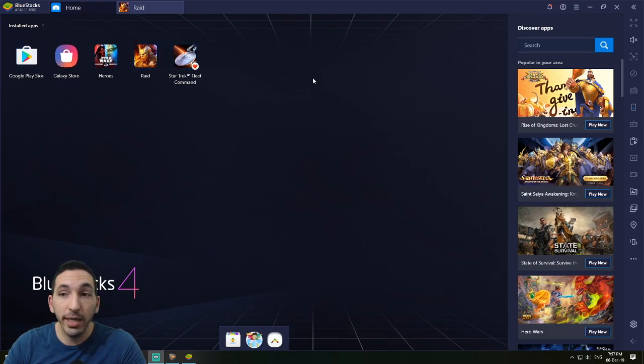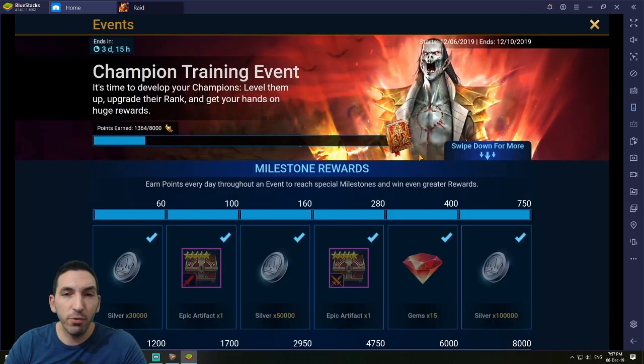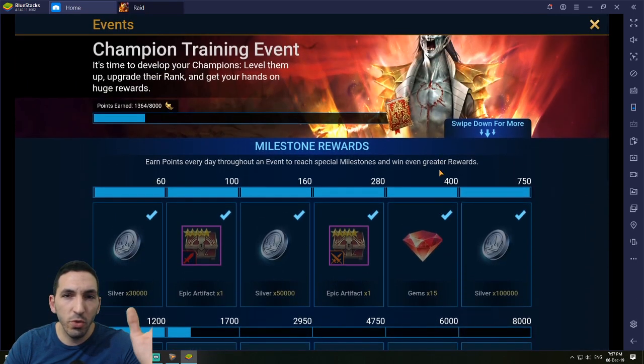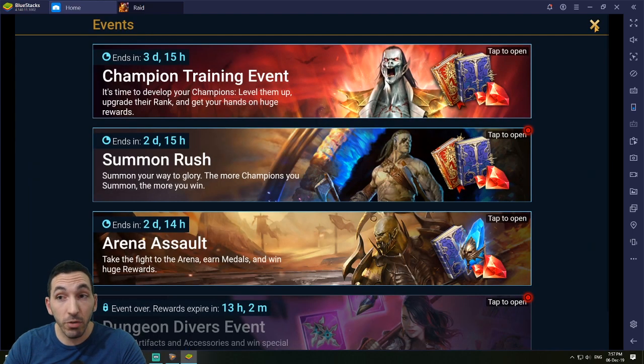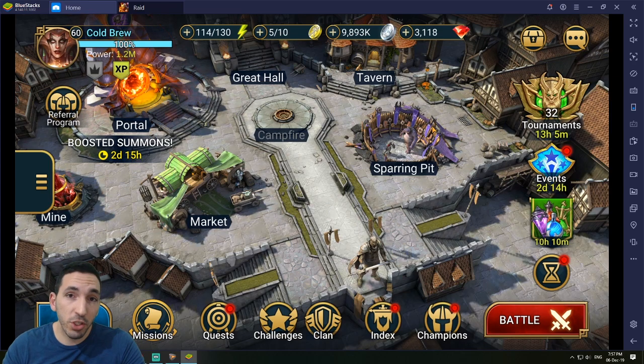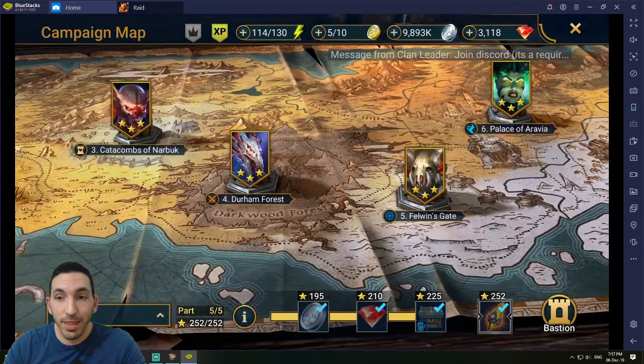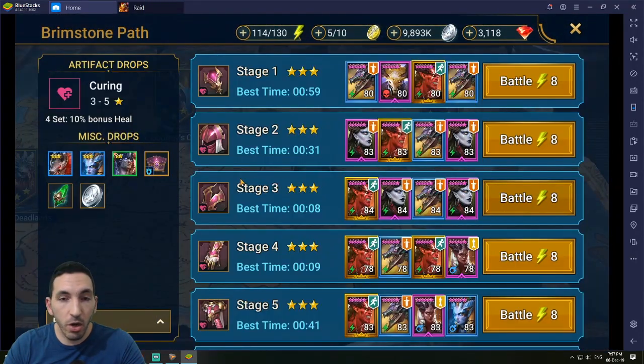I'm going to show you how I use BlueStacks for Raid. You just go to the Google Play Store and download Raid on BlueStacks. For the champion training event, you're going to have to farm about 8,000 points — 2,000 points every single day. It's going to take a lot of time and resources, and what you want is to be as efficient as possible.